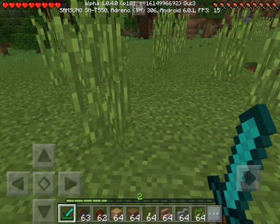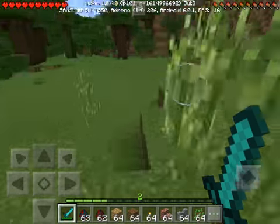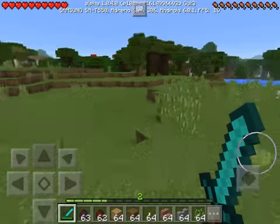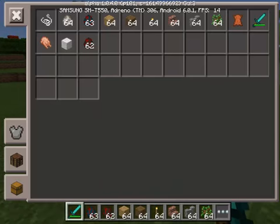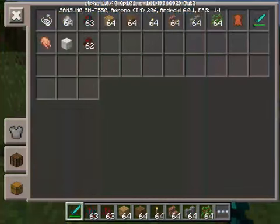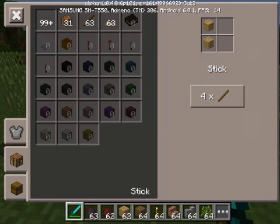You can also sit on the back of the scorpion and control it with a stick. I think when you sit on it with a stick you get to just ride around with it. I'm going to go craft some sticks right now because I can.